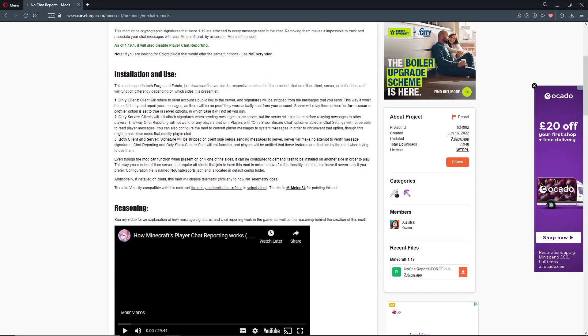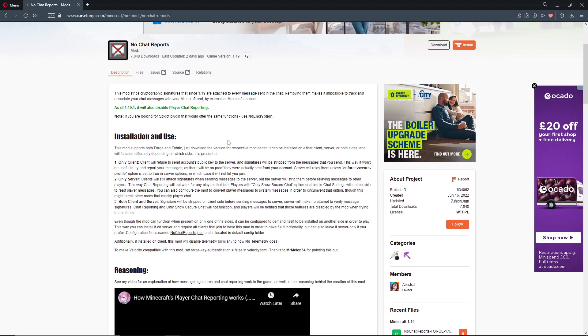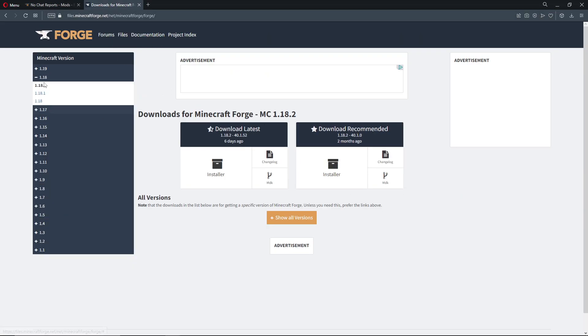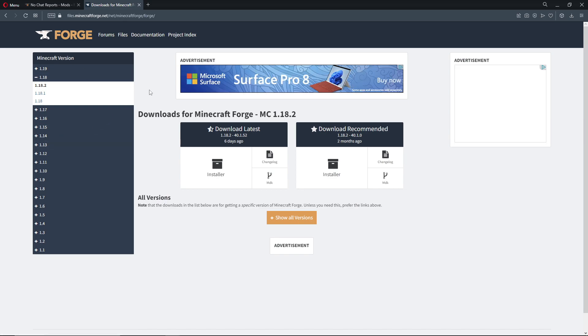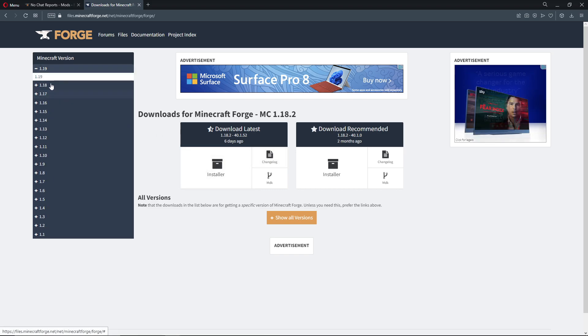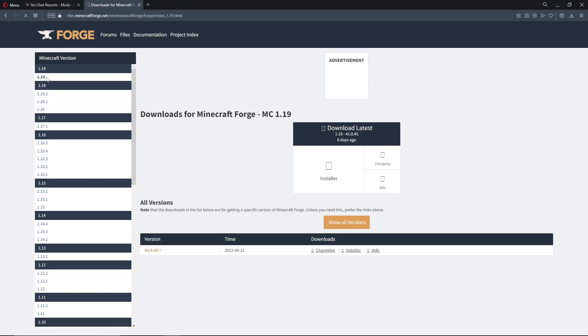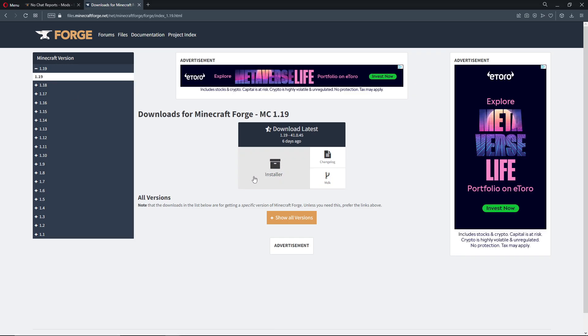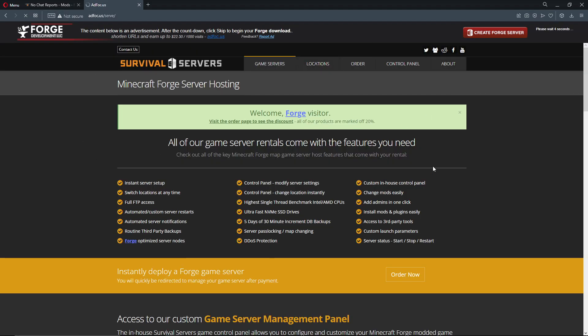Let's now quickly talk about how you download this, as not a lot of people know how to install mods. First thing you need to go to the Forge website — this will be linked in the description. If you want to install Fabric then the Fabric website will also be linked in the description. You want to go to the version number you want to install, which in this case is 1.19 — when 1.19.1 releases it will probably be that — and you just want to click installer.